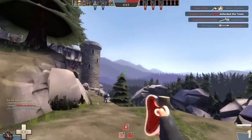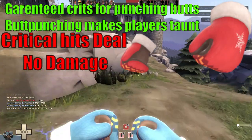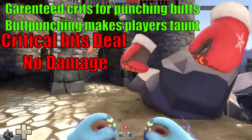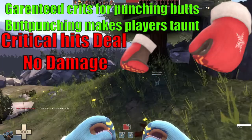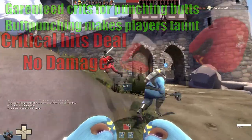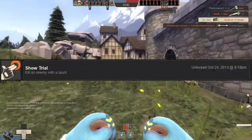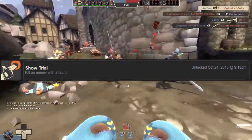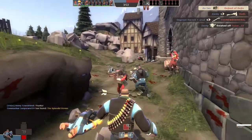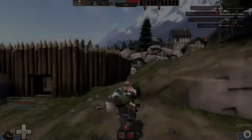The abilities of this weapon are quite easy to understand. When you punch someone from behind, you're given a guaranteed critical hit, and when you land a critical hit on a foe, instead of doing damage, you force the enemy into a laughing taunt. Note that the Buffalo Steak Sandwich gives mini-crits, which count as their own separate thing from regular crits and will not trigger the laughing taunt animation.